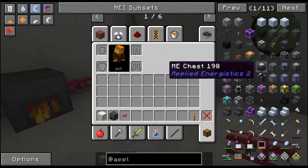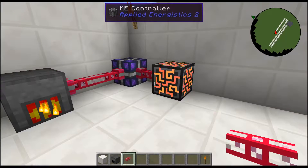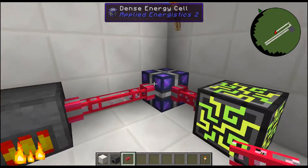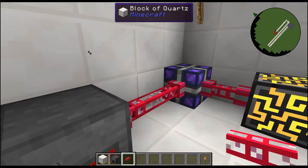Once this dense energy cell fills up we'll need to get another one, but a dense energy cell will hold 16 million AE at full — that is a lot of power, just an unbelievable amount of power storage. The more blocks you add on to your ME network, the more AE you do need, as each block does cost power and it all goes through the controller.